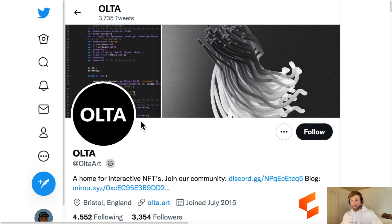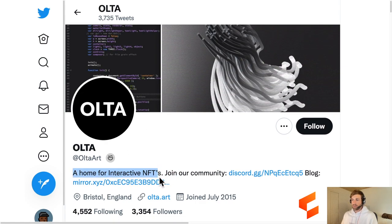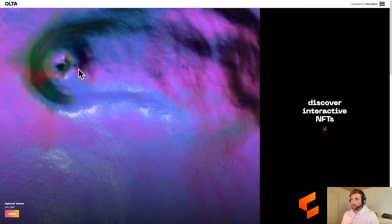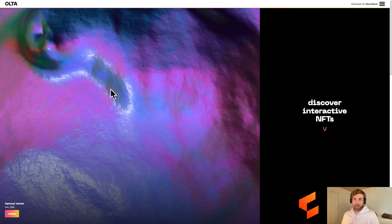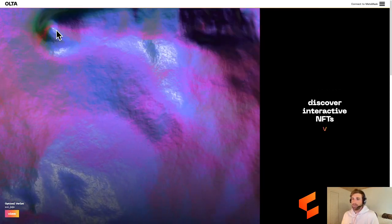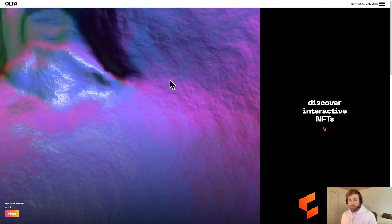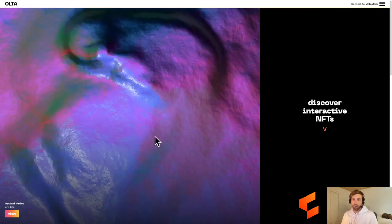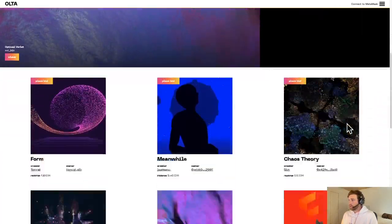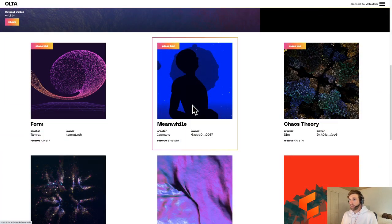Moving on to OLTA. OLTA is a home for interactive NFTs, based out of England. They've got a really clean website. This first NFT I'm looking at - my mouse is moving and the picture behind it is reacting to my mouse movements. So as you can see, this is our first interactive NFT. Let's scroll down - I had a look at this one, it was pretty cool.